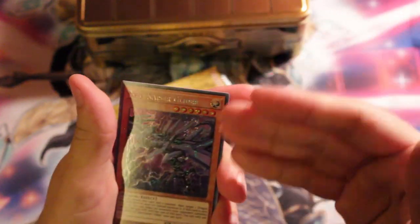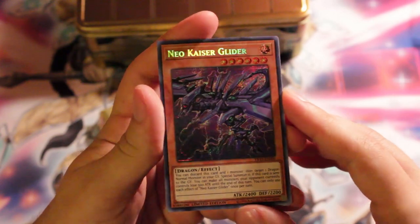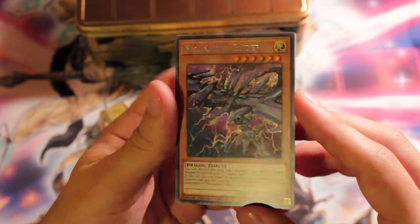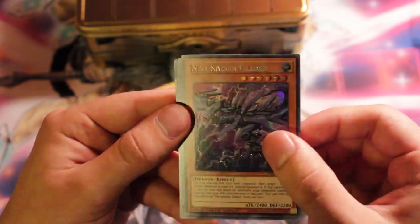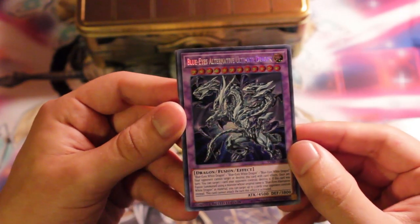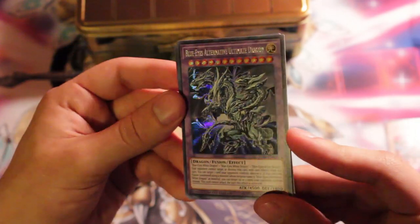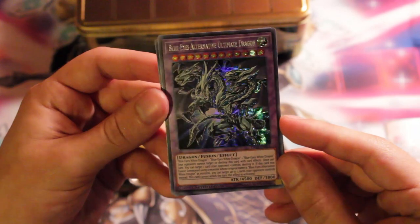What's really interesting about these tins is they're coming with a lot of promos. Previously, we only got a couple promos per tin, but now — Neo Kaiser Glider! It's a neat little card. I like the artwork. I think these are new artworks, or ones we're just now getting in the TCG. Blue Eyes Alternative Ultimate Dragon — that's such a cool card. I like the effect and the concept behind it. And of course that Prismatic Rarity is just beautiful.